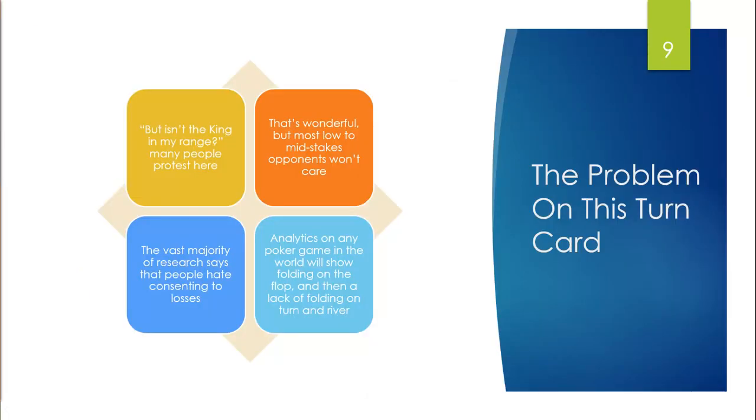So the problem on this turn card — many people will say, 'But isn't the king in my range?' That's wonderful, but most low to mid stakes opponents won't care. The vast majority of research says that people hate consenting to losses. Analytics on any poker game will show folding on the flop and then a lack of folding on turn and river. People fold about 50% of the time on the flop on average, which makes sense because a typical calling range has high cards about exactly 50% of the time.